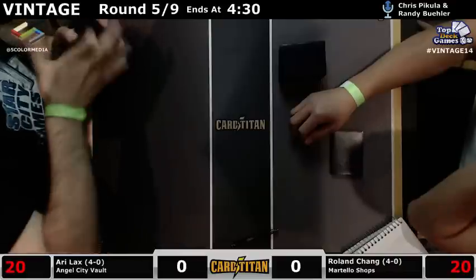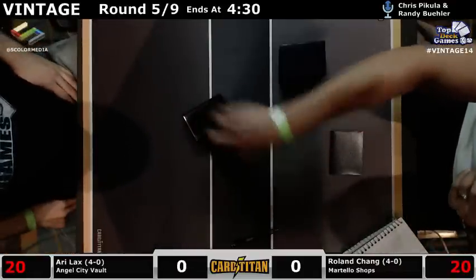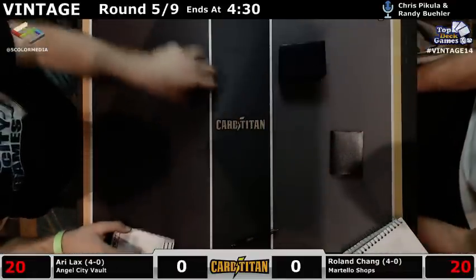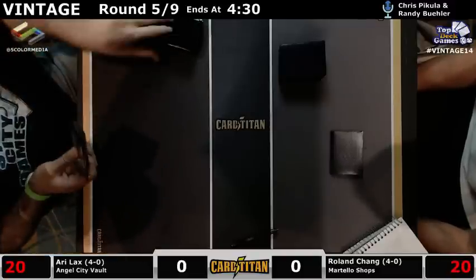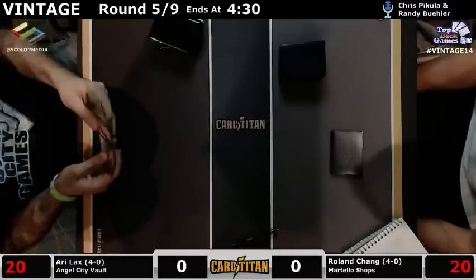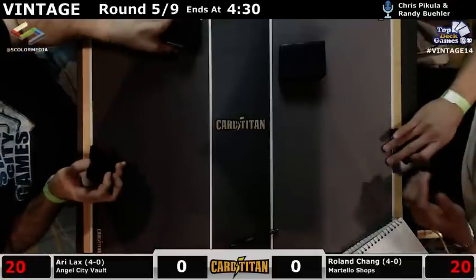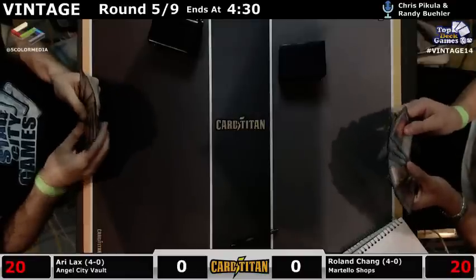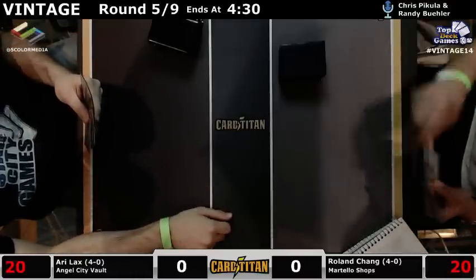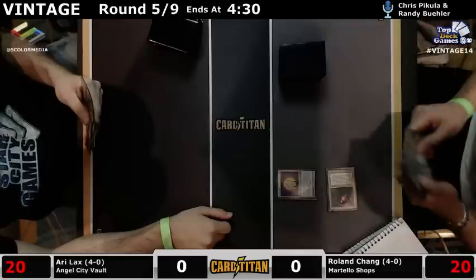This version should be better against Workshops than those decks. Ari also importantly has four Scalding Tarn, so he can actually do the thing where you just play a couple fetch lands and build up to the Heirlooms Recall without having anything they can Wasteland. Where the deck on camera earlier — Steel City Vault — had no fetch lands and just had to put its Cities of Brass out there and risk getting wasted.